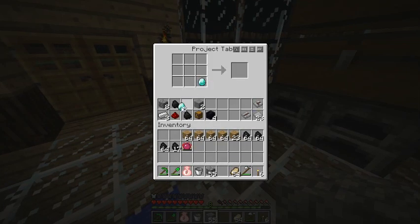First, we're going to need some covalence dust of three different types, which is very cheap to make for the most part. It takes a diamond for the blue stuff, but other than that it's straightforward.